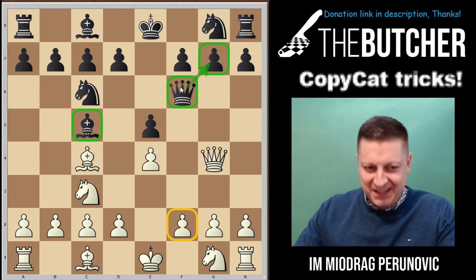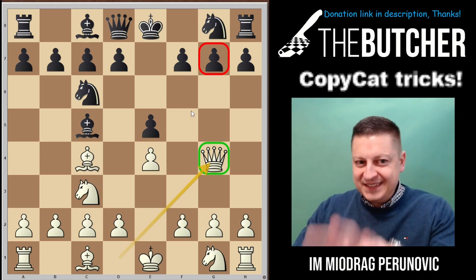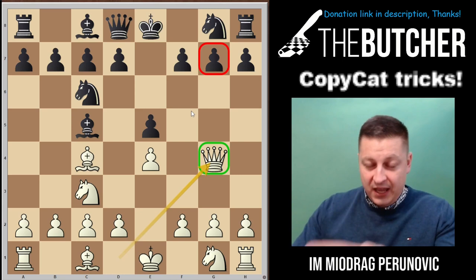Everybody gave me the same answer — everyone goes with queen f6. That's exactly what we want to see, and that's how we actually want to win our games. But before I show you two phenomenal miniatures — by the way, both of them happened within about two hours — let me cover some important defensive lines.